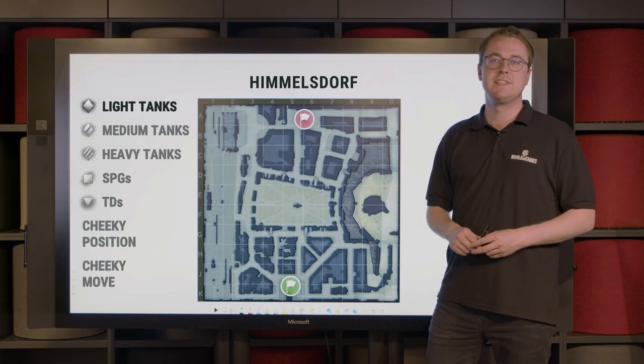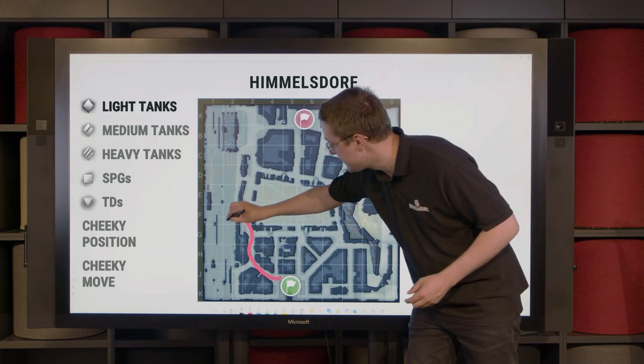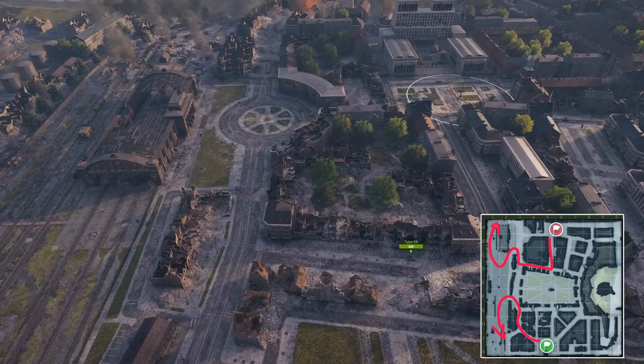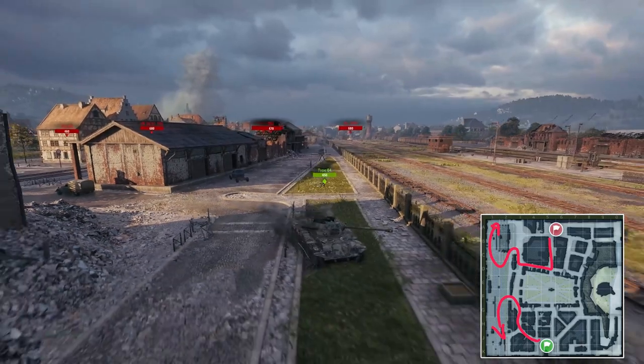As Himmelsdorf is a map that consists mostly of tight corners and enclosed streets, for light tanks at the start of the game we suggest taking these routes here to generate information for their allies without immediately endangering themselves, so later on they can team up and help their allies win the crucial fights.